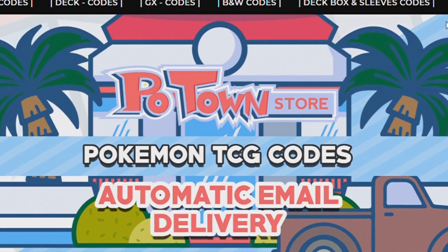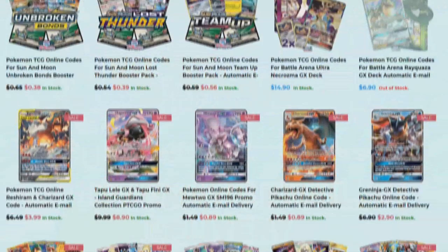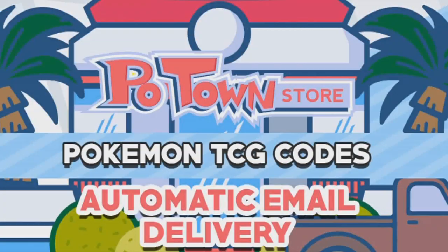This video is sponsored by PotownStore.com, the place for all your Pokemon TCG online needs. They have code cards from a huge variety of sets, so definitely check it out at PotownStore.com. Also, if you use the coupon code ZAPDOGESTCG you get 5% off your next order — how cool is that!